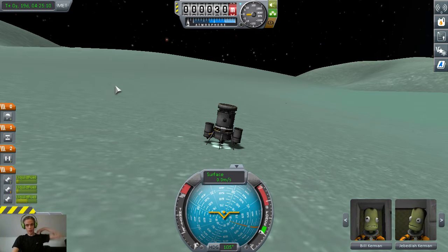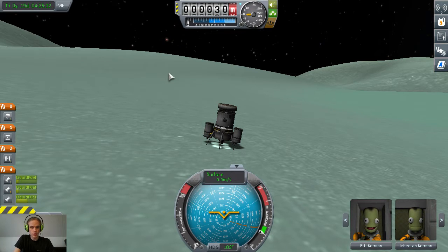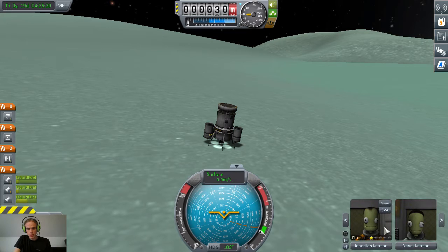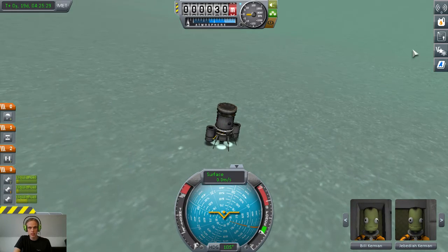Hello and welcome back to the second part of Kerbal Space Program, where we'll be returning home to Kerbin. We have Jebediah, Bill, and Dandy here — a pilot and an engineer who will no longer be needed up here, because only the scientists are.